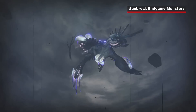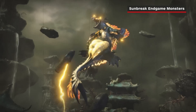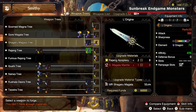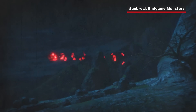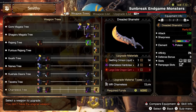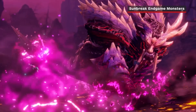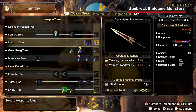At Master Rank 20, Wind Serpent Ibushi becomes available. Its counterpart, Thunder Serpent Narwa, will be unlocked right after at Master Rank 30. Furious Rajang, whose materials also unlock Shagaru Magala's rarity 10 weapons, is available at Master Rank 50. Upon reaching Master Rank 70, Crimson Glow Valstrax becomes available, whose Seething Crimson Liquid also unlocks rarity 10 weapons for Chameleos, Teostra, and Kushala Daora. Finally, at Master Rank 100, a new variant, Scorned Magnamalo, becomes available, whose materials also unlock Malzeno's rarity 10 weapons.